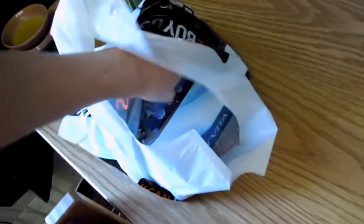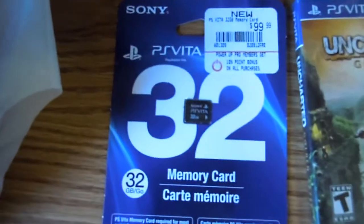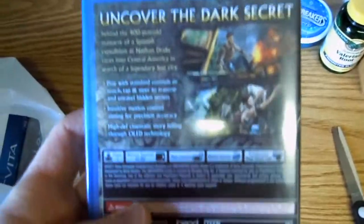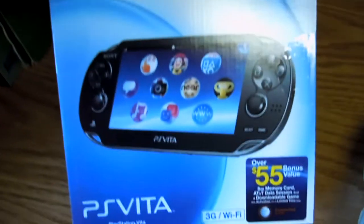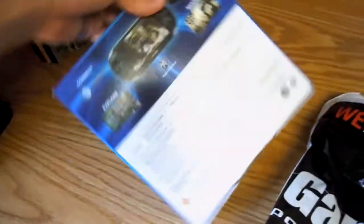I apologize — I don't have a stand for my camera so it's gonna be set down and picked up a lot. I got a 32 gig memory stick — you can see it's pretty damn small. I also grabbed Uncharted: Golden Abyss, pretty small case. And here's the main event: I got the 3G bundle. Apparently there's over a $55 bonus value.